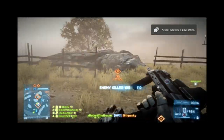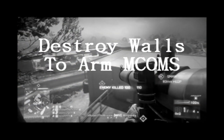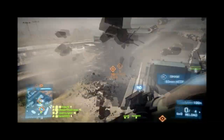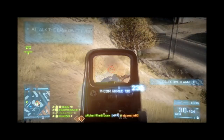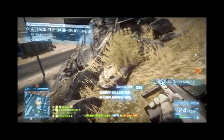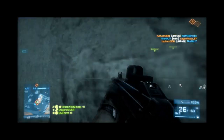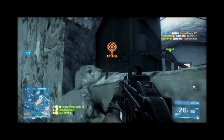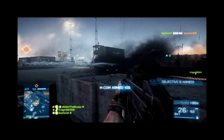We'll dive right in. This first clip, we're doing our thing. We finish up A and we're moving on to B. This is one of my favorite things to do when an MCOM is in a building — destroy the walls to arm it. When you're on defense, it's harder to defend an objective that has multiple paths leading into it. So you taking out that wall not only gets you a quick arm that the enemy doesn't expect, but you've effectively created more paths they're gonna have to deal with defending. So if it's in a building, take out a wall.